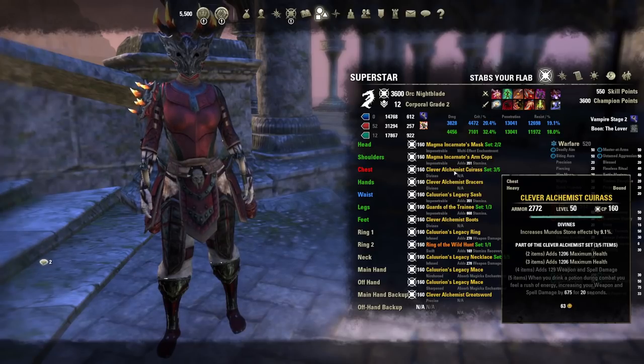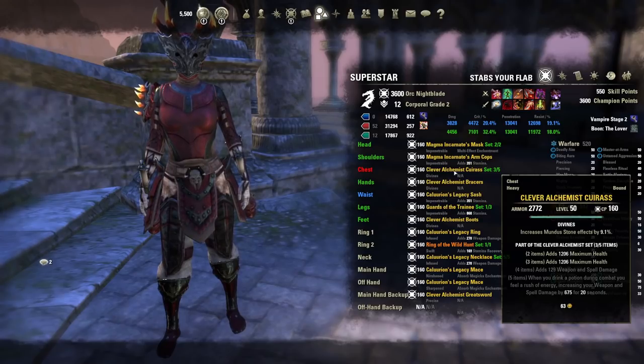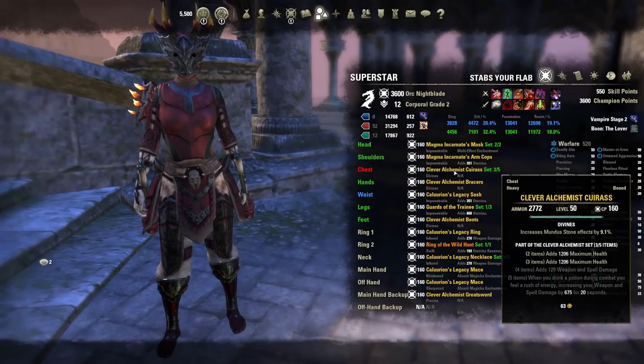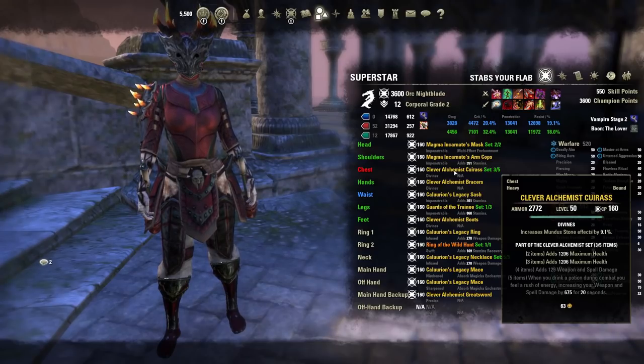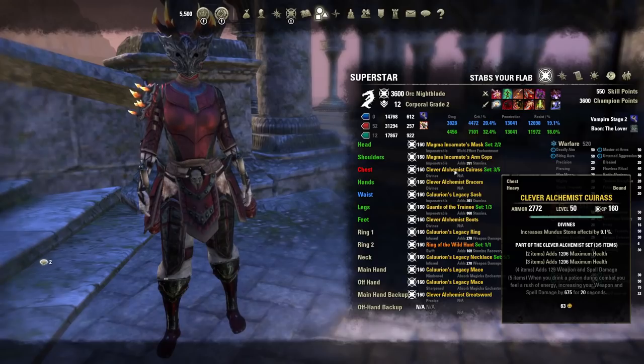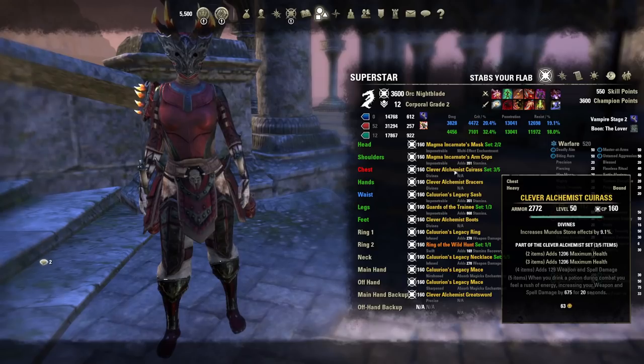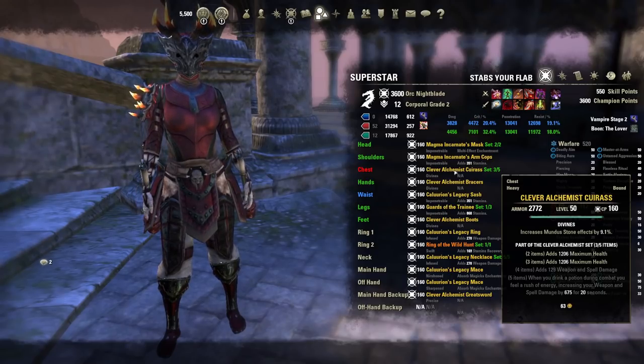We're going to be using a back bar set. A back bar set is any proc condition that you can carry over from your back bar to your front bar, giving you either damage, mitigation, recovery, or whatever — it transfers and carries to your front bar. One of the most popular is Clever Alchemist, which gives you 675 weapon and spell damage whenever you drink a potion. You drink a potion on your back bar and for 20 seconds you have 675 weapon and spell damage, regardless of whether you're on your back or front bar.